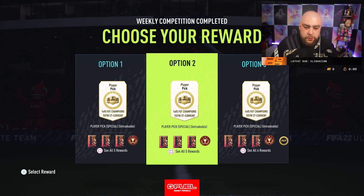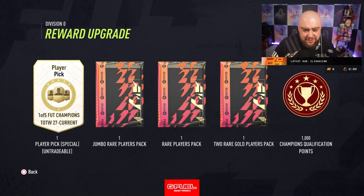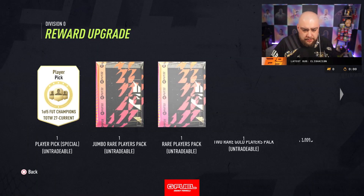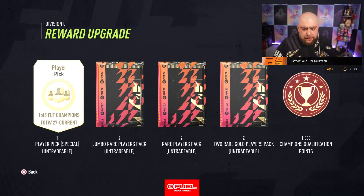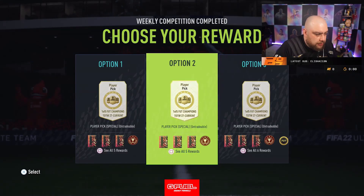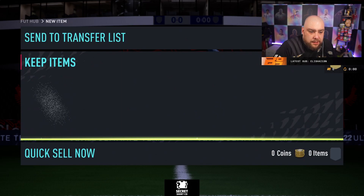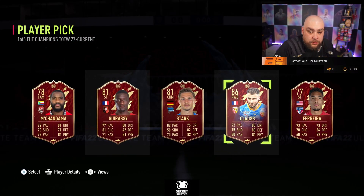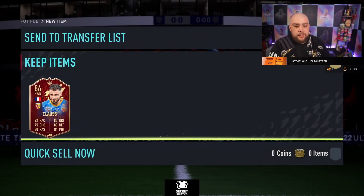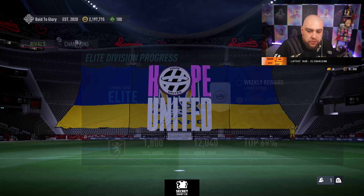We'll take number two. Do I not guys — what do you want, tradable or untradable? We'll risk it, we'll take untradable — more packs are better isn't it. Red — Klaus, not bad! So we've got Klaus on this week's Team of the Week. Rival rewards should come another time.